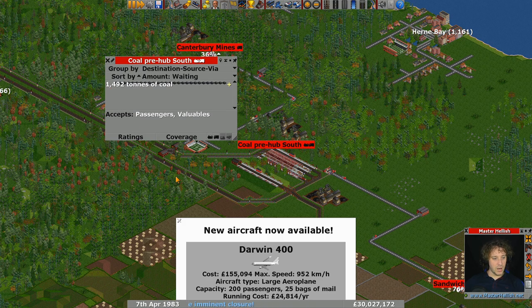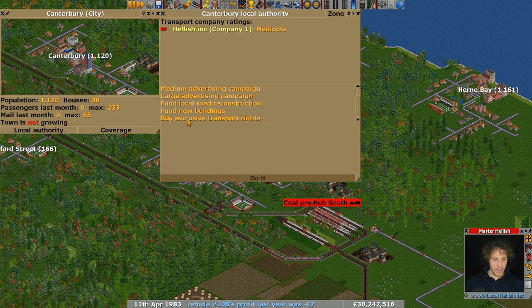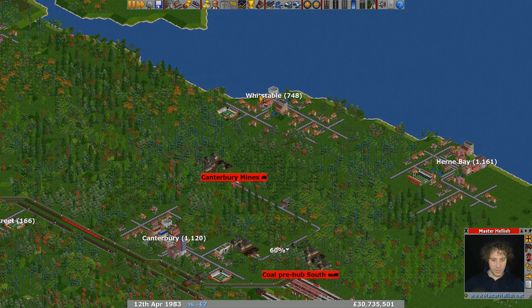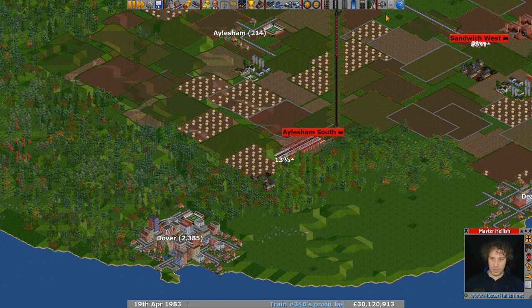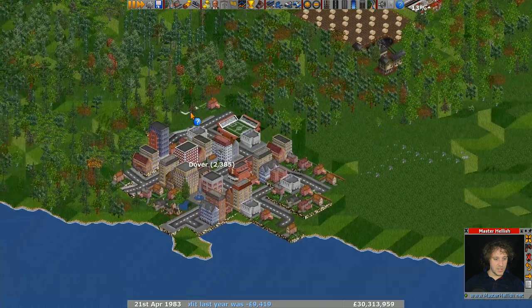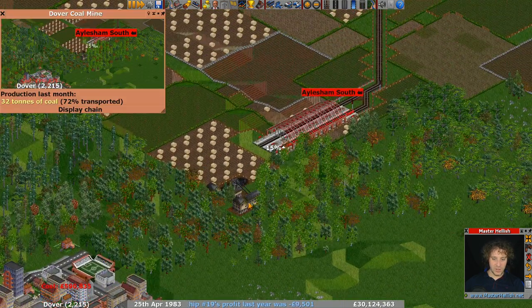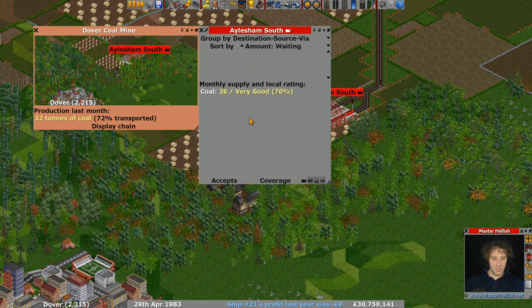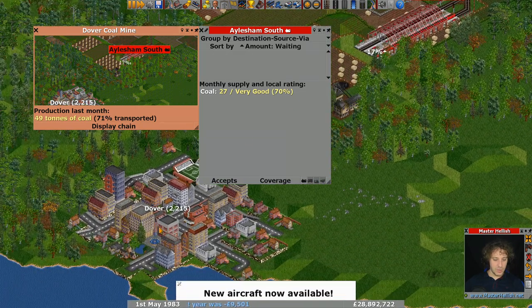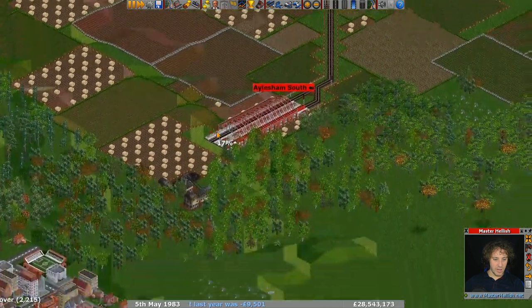Oh my goodness — we've got 1,400 tons of coal sitting there and I bet we haven't done the statue of the company owner over here. A few of these towns — we did not build a statue of the company owner, and that's important. The local authority here is Dover. It's important to build a statue in places where you're taking resources because the amount you get from an industry depends on your station ratings. We've got 70% ratings at that station, but they should go up. Let's put a statue of the company owner here as well.